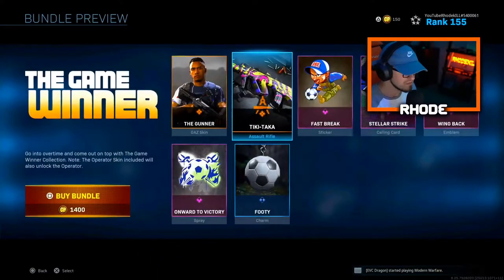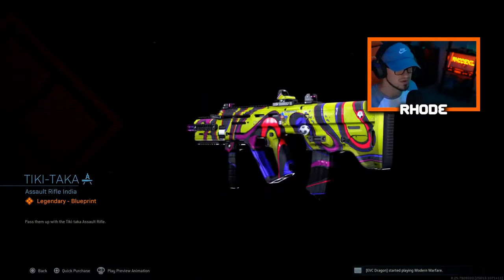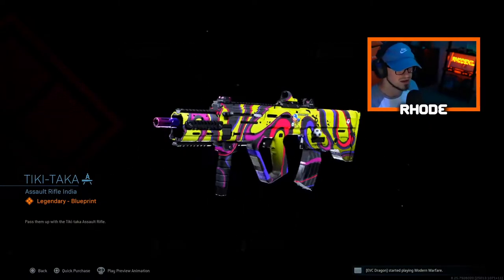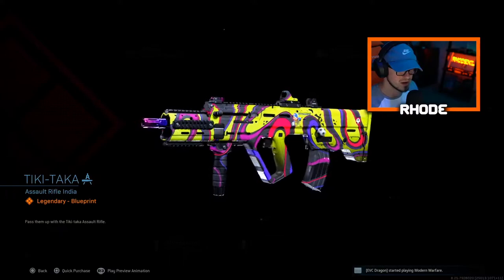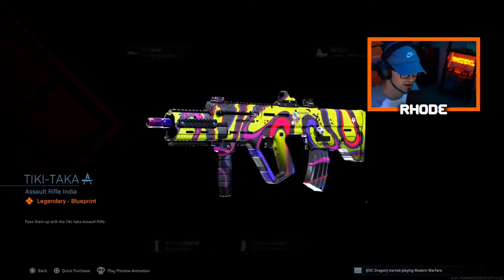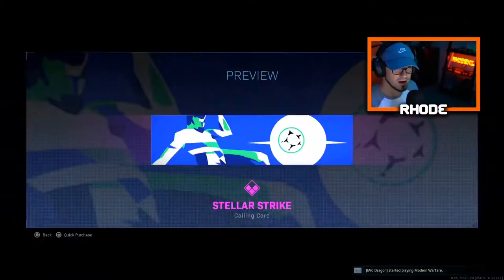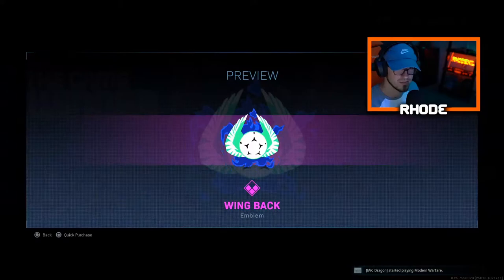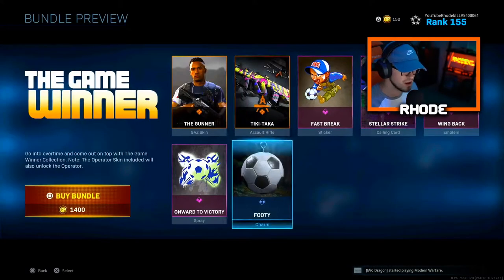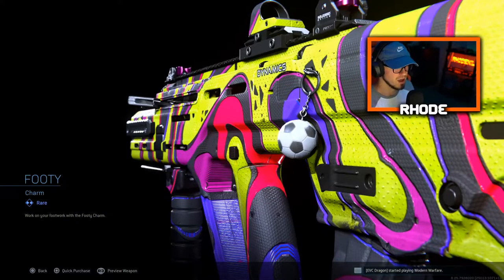Anyway, I'm wondering about this — is it Tiki Taka? I believe it's Tiki Taka Ram. The Ram is OP, especially in multiplayer, and it's OP in Warzone too. This Ram looks really good, the attachments look good already. It's got a soccer ball on it, so as a sports fan it's kind of cool. It's got the Fast Break sticker, Stellar Strike calling card, Wing Back — it's all soccer — Onward to Victory, and a buddy soccer ball charm.